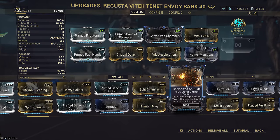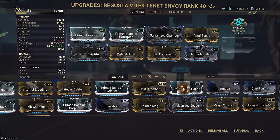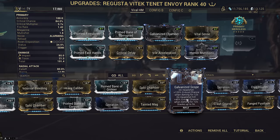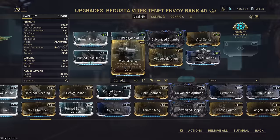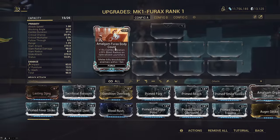Galvanized Aptitude does add to the status chance, but I don't really feel that's worth the full slot. Galvanized Scope has very inconsistent hits, as it isn't like the Bramma with early detonation possibilities on the alt fire. The rest of the build is pretty typical - fire rate so it shoots as fast as you're willing to click, and Prime Firestorm for some extra fat radius.